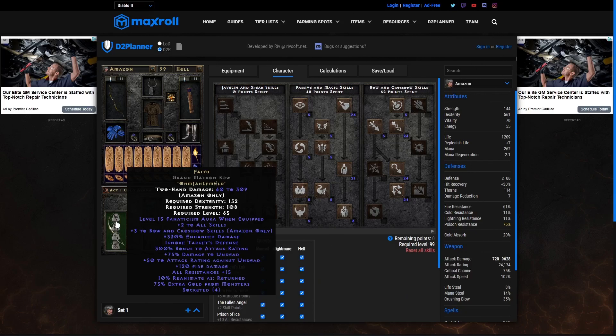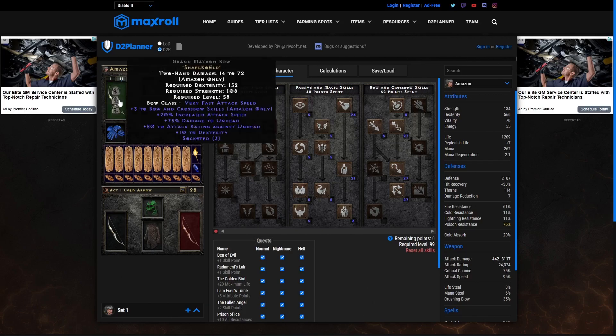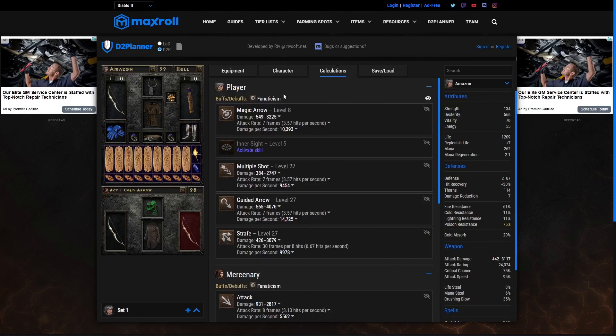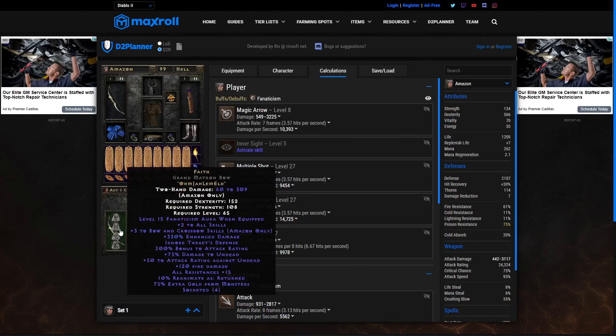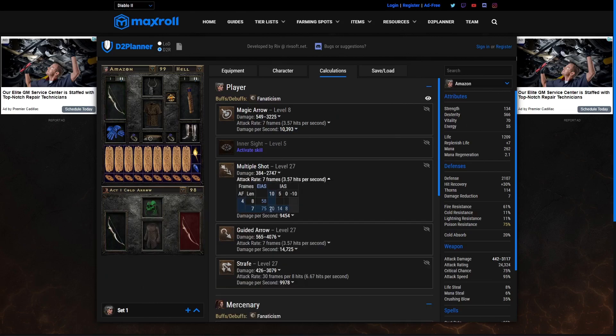Make sure you take advantage of that to get the plus 3 Bow and Crossbow skills for the mercenary. She's going to give us Fanaticism Aura at level 15 if you can roll it that high. The big thing here is Faith plus Windforce. After your swap, Hustle goes on. We're using the Maxroll character planner for this example — Hustle isn't shown there yet, but in the PTR testing I'll show you it is there and being applied.